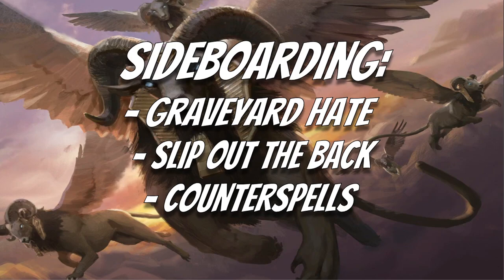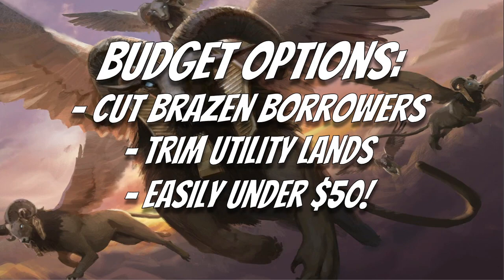For budget options, you can cut the Brazen Borrowers at about six or seven dollars each. You can also trim the utility lands and pricey duals like Breeding Pool, Cavern of Souls, Boseiju, and Otawara. If you just play budget dual lands, this deck is easily under fifty dollars — all the sphinxes are extremely budget friendly. The most expensive non-land card is probably Brazen Borrower, so cutting those alone saves a significant chunk.